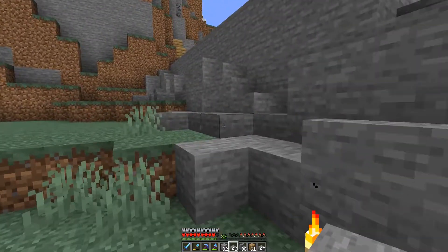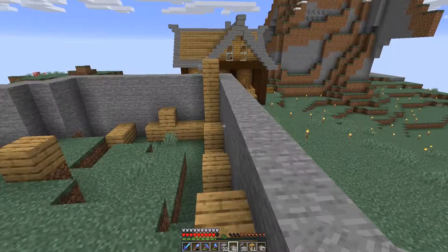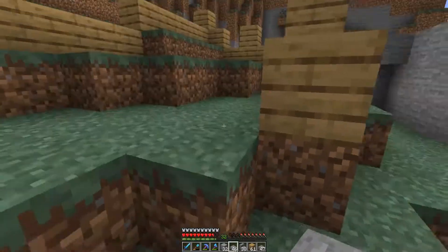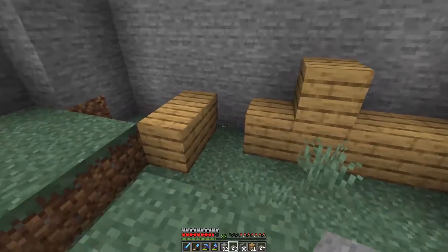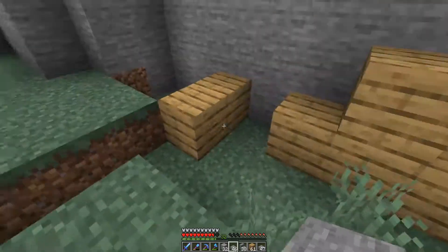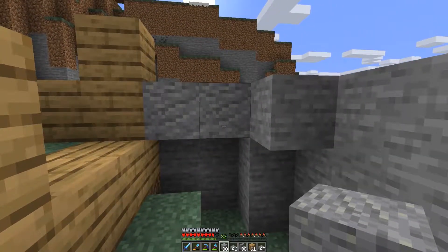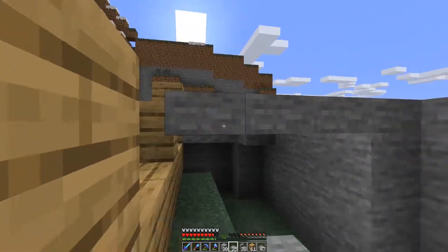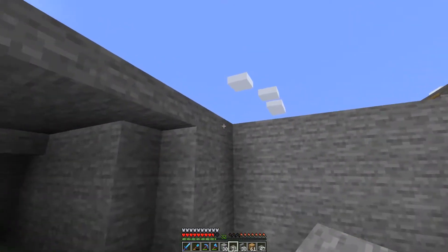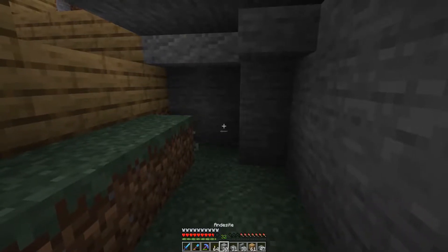We'll probably do a little bit more work on this, kind of clean it up. But we need to get this going. All right, so this area here is going to be the kitchen. This is going to be an eating area with a front door. I think I'm going to move the front door here — that way I can put together a stairway and the rock. We're going to want to torch this up because we don't want to leave this set up for monsters to spawn in.